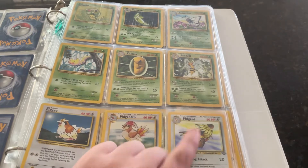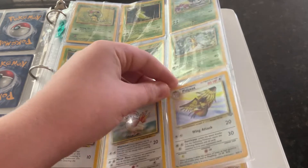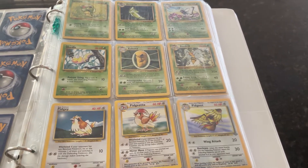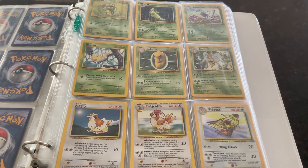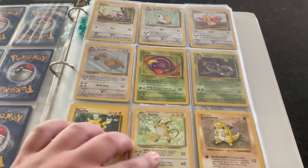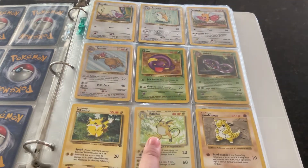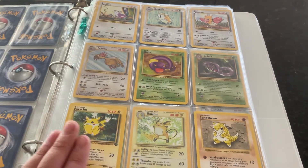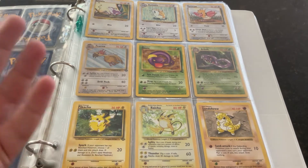On this page, there is a holographic Pidgeot. You can actually probably see that — yeah, you see the sparkle. I'll give you guys a second to look at the actual cards; you can pause it if you want. There is this Raichu holographic. This one is base set, but the Pikachu I have is from Jungle, so it's kind of a weird inconsistency, but whatever.